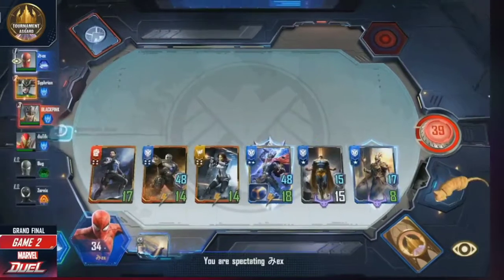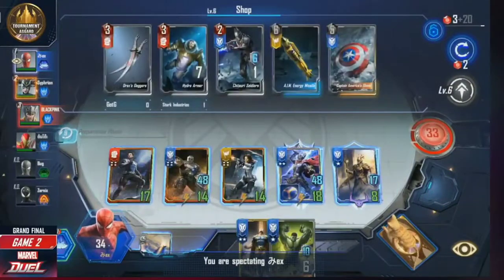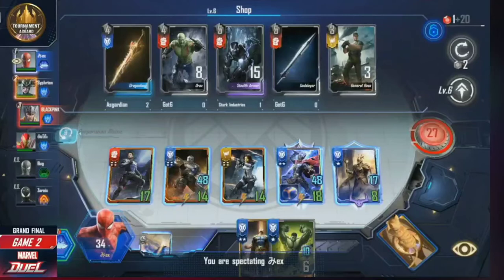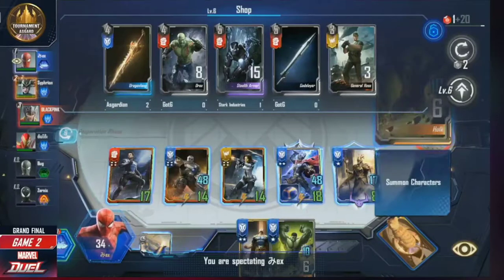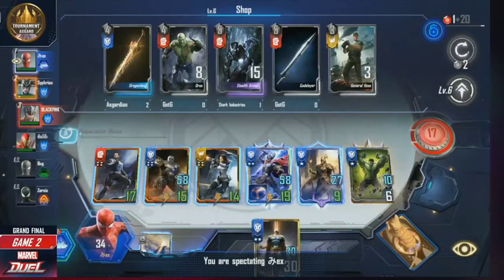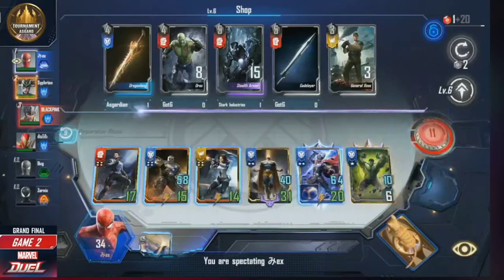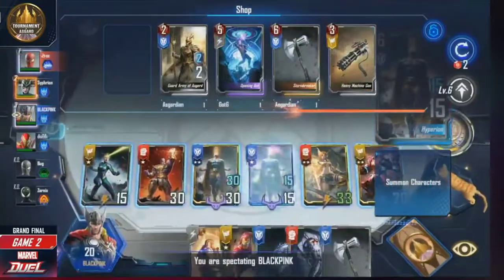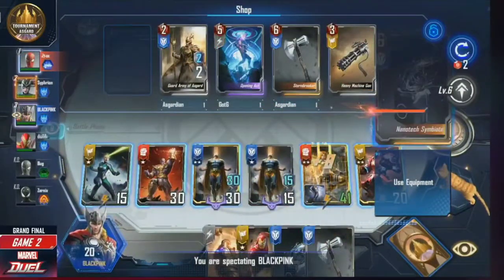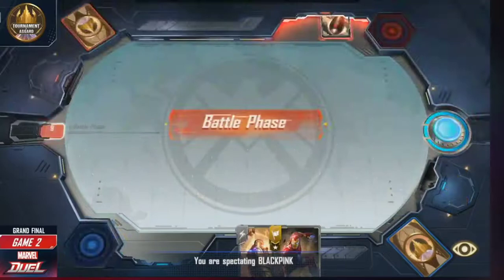Cipheron certainly had the answers. Bug goes out again — looks like Cipheron has taken over with the ego play as Bug can't quite get it going. Zex on the big blue here, sticking the Hulk, has a Hyperion still but has not found a nanotech. Swapping into the Hyperion — there's the buff on the Thor. Selling the guard army makes sense now because those buffs will go on to Thor every single time. Looking at Blackpink here just trying to build a big Angela — not a bad play, jamming six drops, and there's a big nanotech.